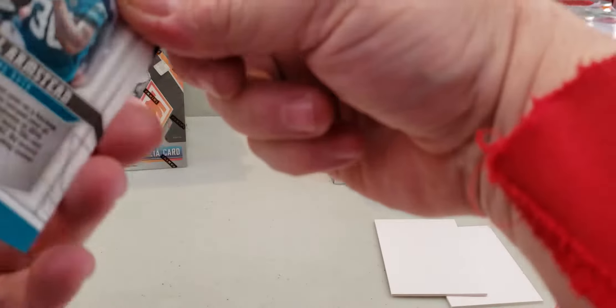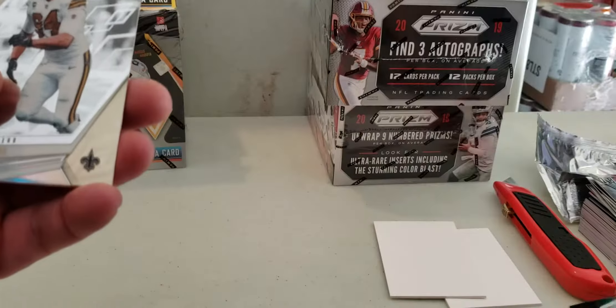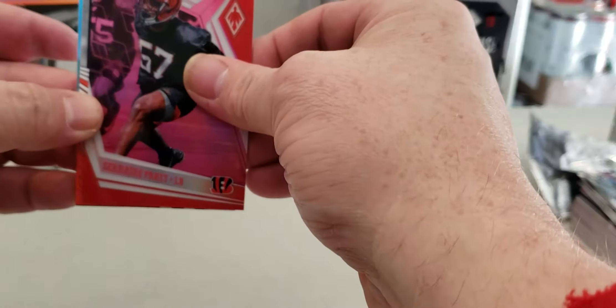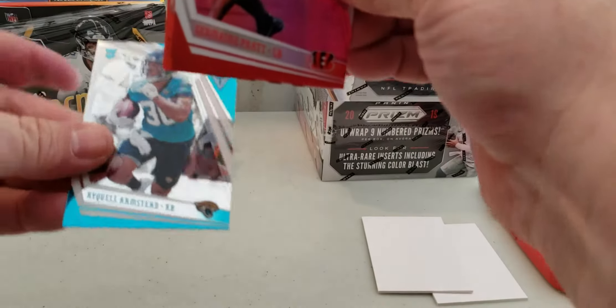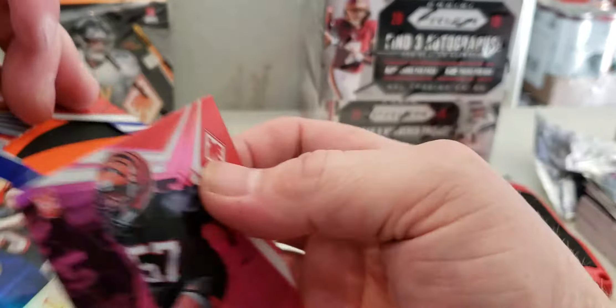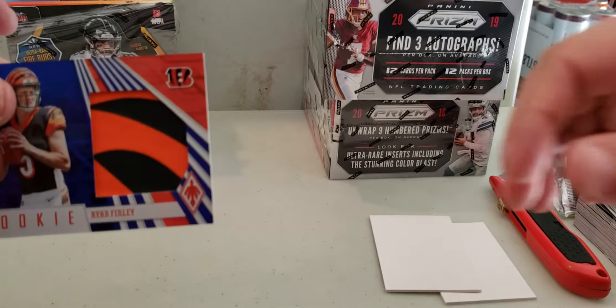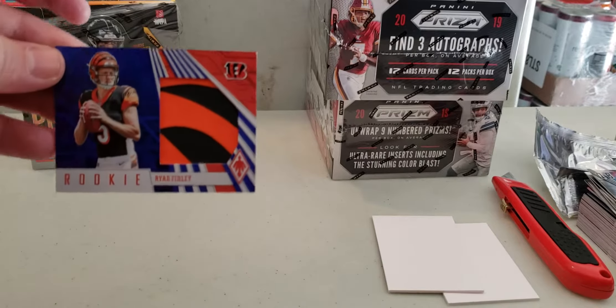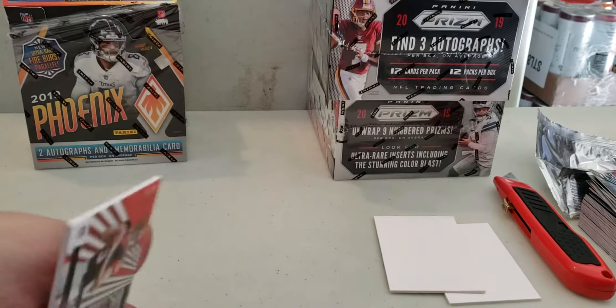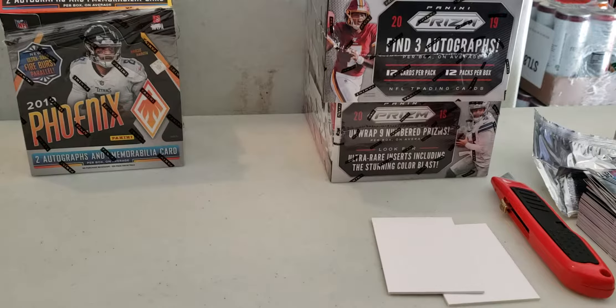And then the last one - come on, let's see some Kyler Murray, some Daniel Jones, some super short print. Looks like the right color... Ryan Finley again? It is Ryan Finley again! Oh cool, oh wow, look at that patch! That'll make a Bengals fan happy. Wow, that is cool. So that was the Phoenix for the day - that was the Ryan Finley box.